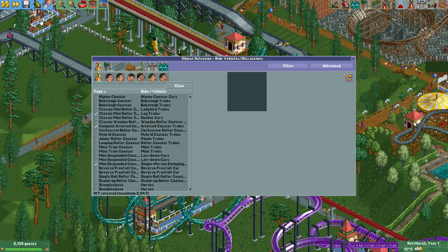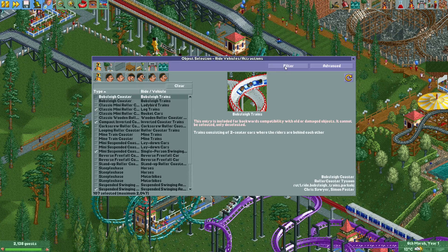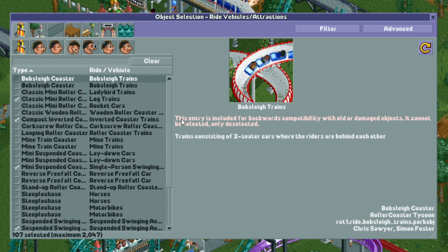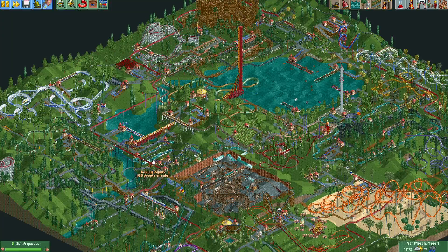In the object selection, if I disable OpenRCT2 Official and select RollerCoaster Tycoon 1, here we can see the bobsleigh coaster — these are the old vehicles whose sprites look pretty different, and here are the new vehicles. When you select the old vehicles it says: 'This entry is included for backwards compatibility with old or damaged objects, it cannot be selected, only deselected.' You cannot select these in your scenario; they will only appear if you open a scenario made in RCT1 that has this vehicle type.